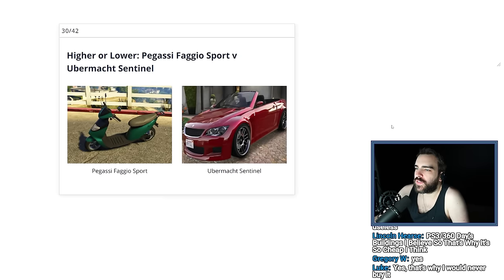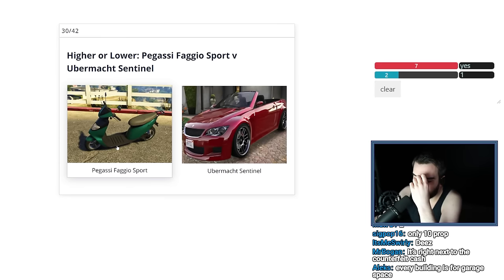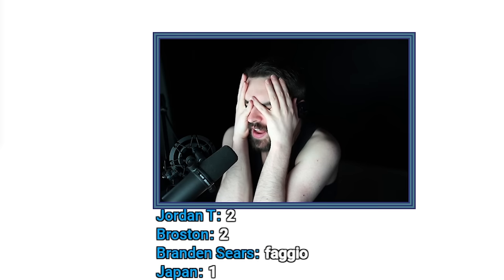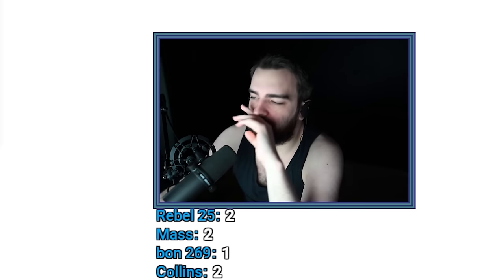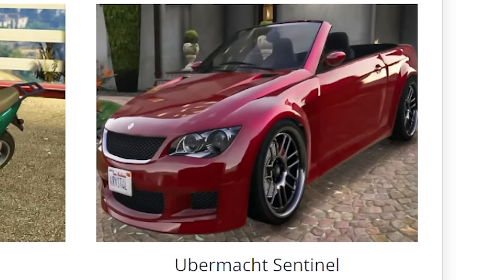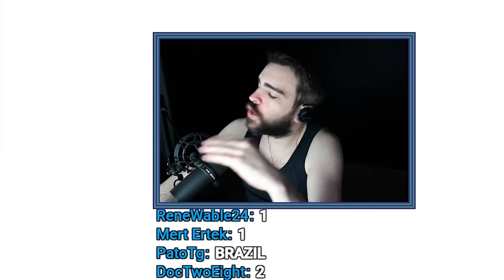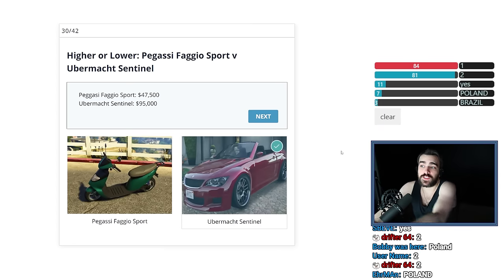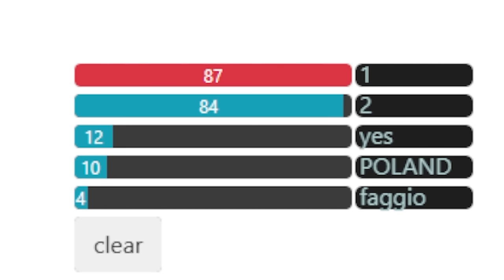Pegasi Faggio Sport versus Übermacht Sentinel. The Übermacht is in single player — I think the Faggio is as well. I've forgotten what the Faggio was worth again — it was $50,000, right? And then I was annoyed that I couldn't remember it was $50,000. The Übermacht Sentinel is worth I have no idea — I think the Übermacht is still worth more, probably like $75,000. I got it right, that was pretty close. Single player stuff makes a bit more sense to me. You guys were perfectly split and you failed — feels bad, man.